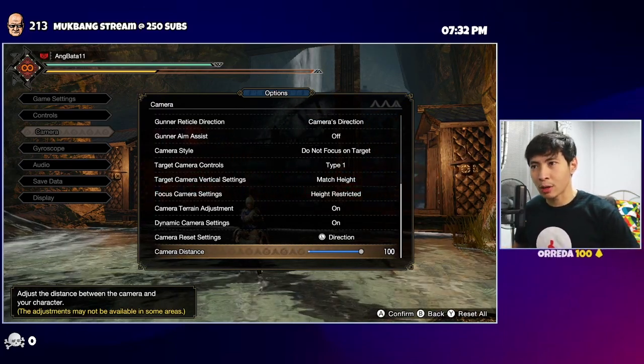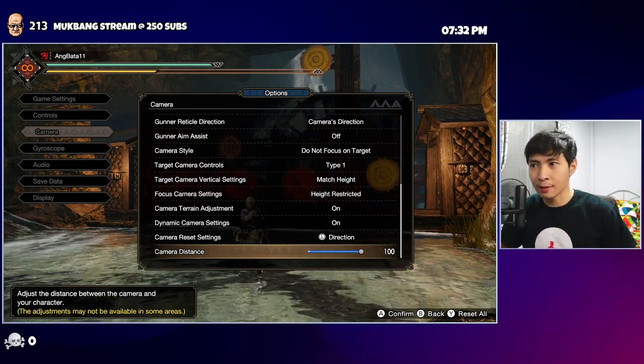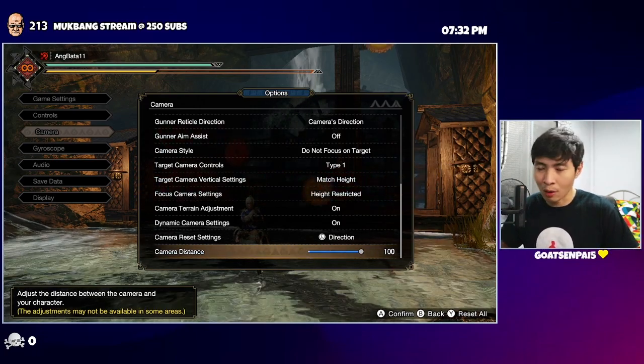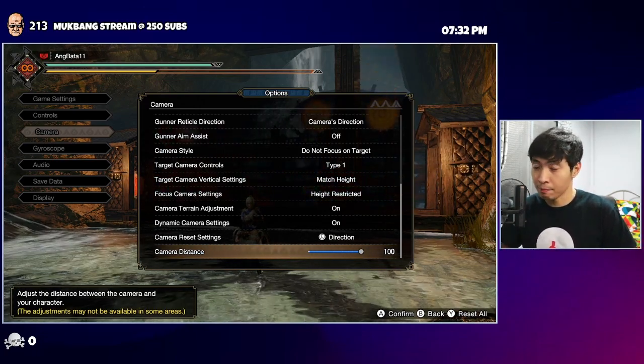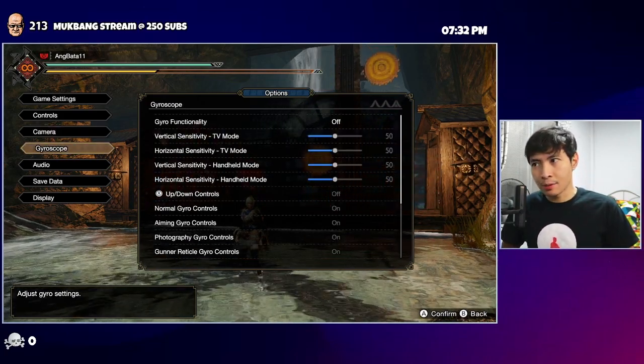The most important setting here is camera distance — always make it 100 so that you see a lot of things happening. If you put it at zero, you won't see the whole monster's behavior, and that puts you in a very difficult situation because as a gunner, when you get hit, you die.